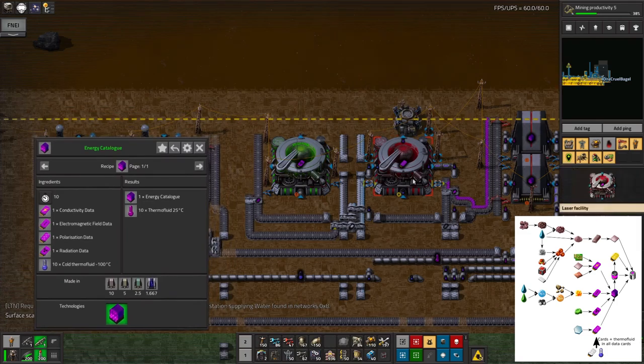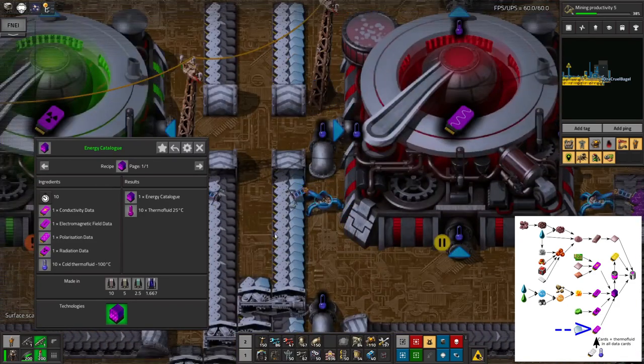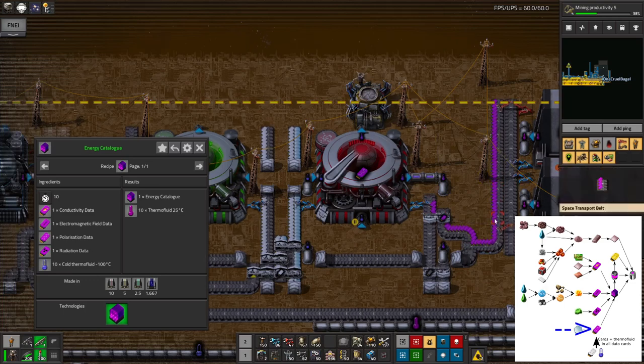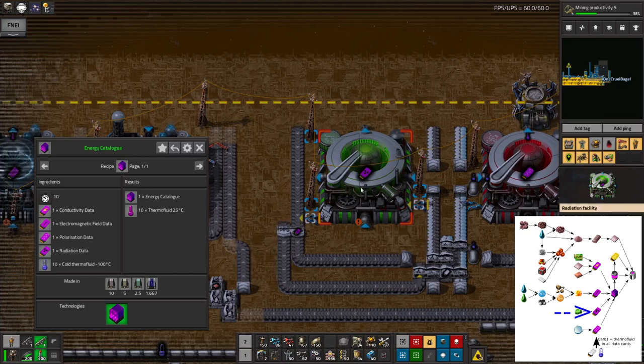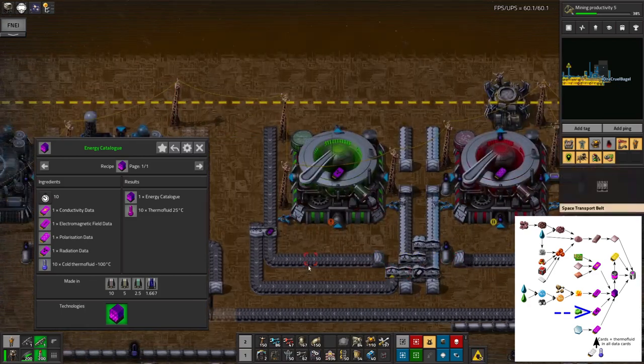Each of these required a new machine to be made. So we've got the polarisation data, which you get by feeding in mirrors and memory cards — it shines a light on it in funny ways and spits out memory cards with the polarisation data. The radiation data is fairly straightforward — you feed in uranium-235 and it spits out the cards. We haven't made any of these yet because I haven't got any uranium.